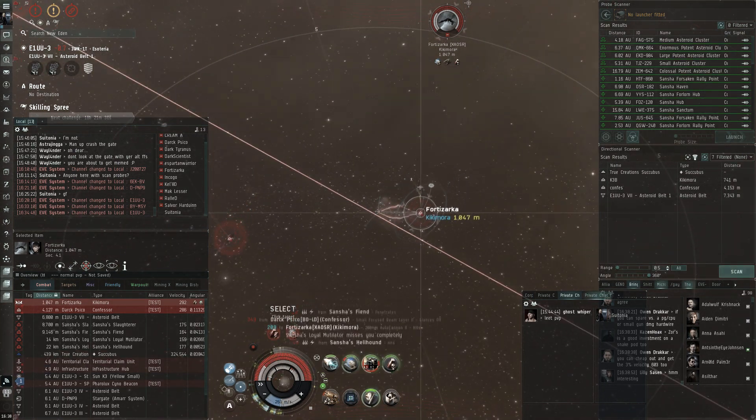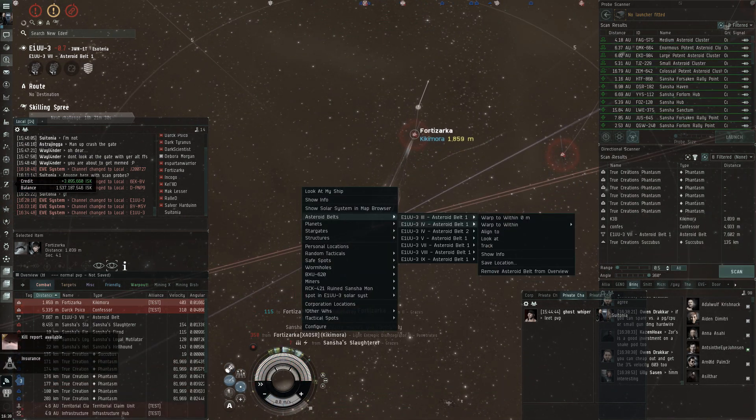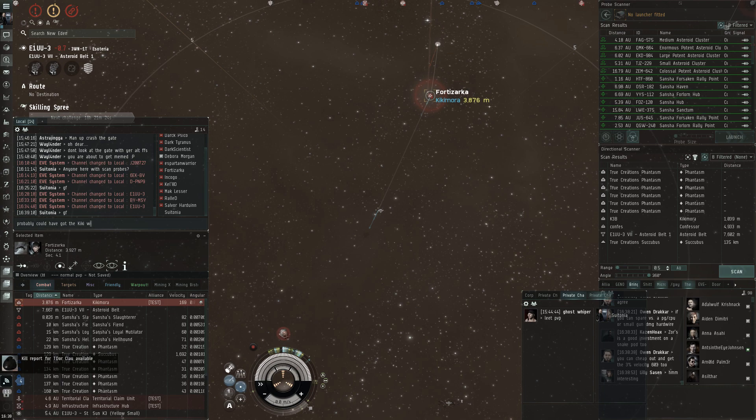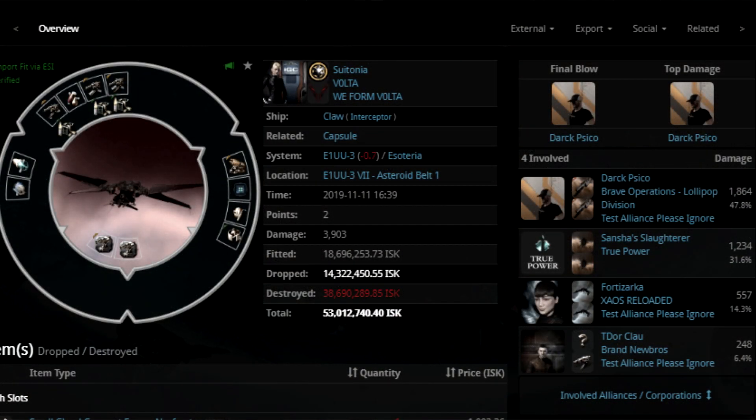A Kikimora landing on my Claw at zero was kind of too good to pass up. The Kikimora actually doesn't do much damage to me at all in this fight - it's almost entirely the Confessor doing the damage. I go down, but the Kikimora is pretty close to going down too. The NPC miners come back just too late to do anything, and the Coercer warps off unfortunately. The Kikimora actually did almost no damage - the rats in that fight did a lot more damage than the Kikimora, so I was evading a lot of his hits. If the Confessor wasn't there, I probably could have actually taken down that Kikimora with a Claw.